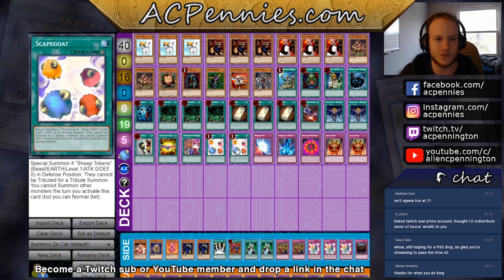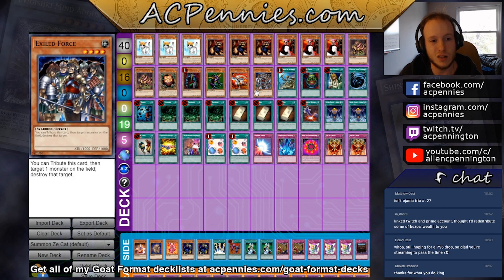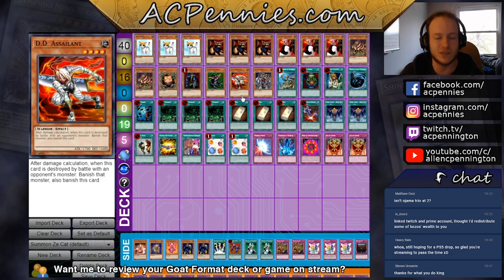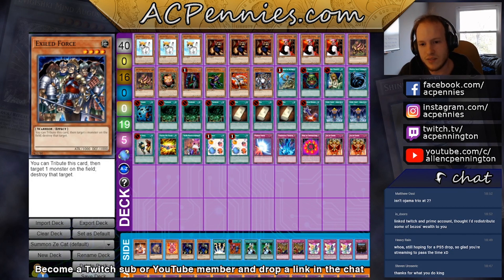I didn't want to have only one target for Reinforcement of the Army, so I debated what the second target should be. Big Shield Gardna is one option — if you set it turn one and they attack into it, it deals maybe 800-1000 damage, and sometimes that damage is relevant. I also considered Mystic Swordsman Level 2, but it's not good against warriors or Reasoning Gate.